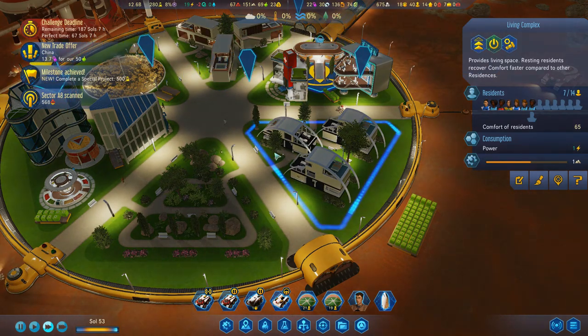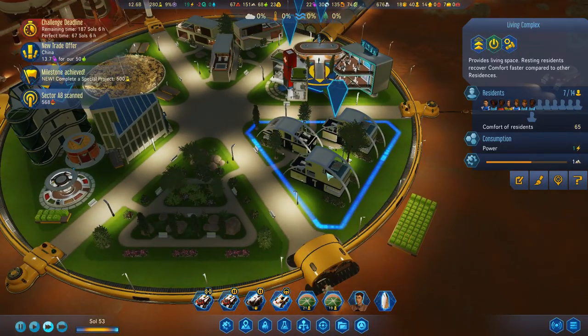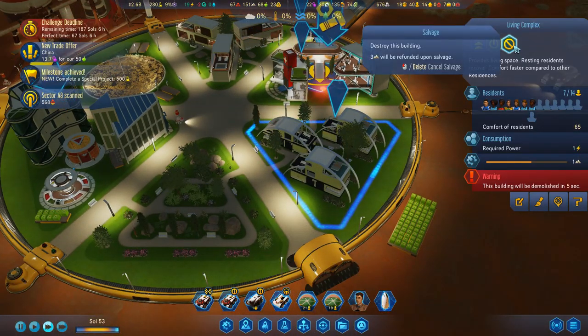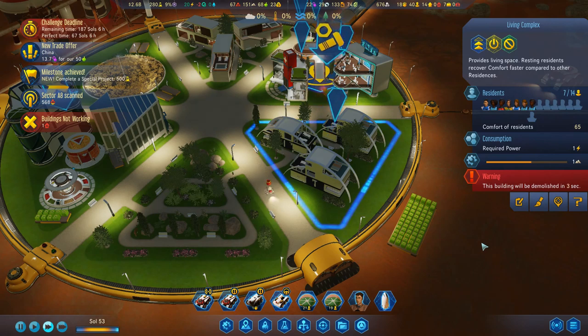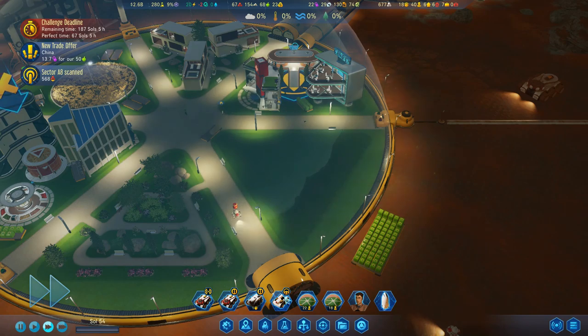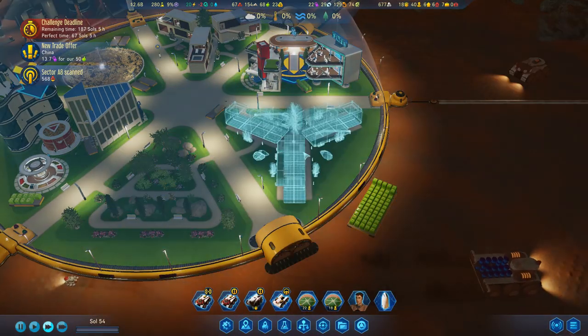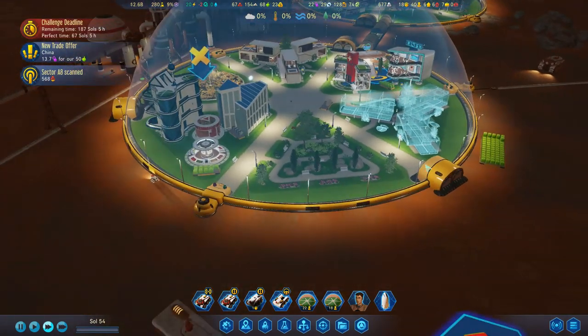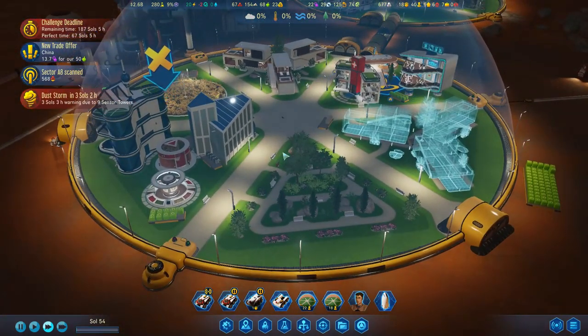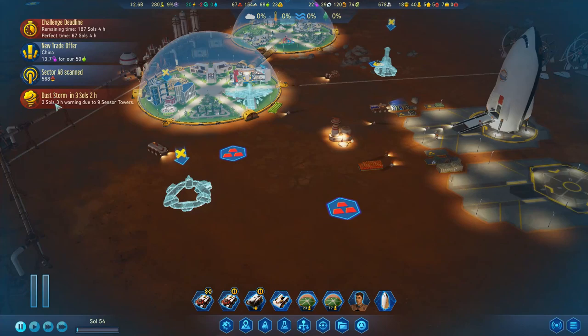These homes have got a comfort level of 50. The smart homes have a comfort level of 70. Let's get this knocked down. One building not working — this living complex. Well yeah, because I'm destroying it and building a smart complex. In you go. Oh my God, I have never looked after colonists this well, like ever. We've got a dust storm in three days.